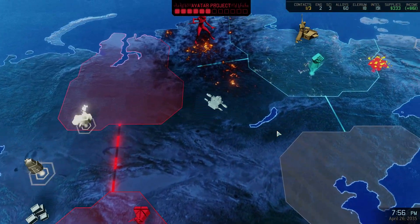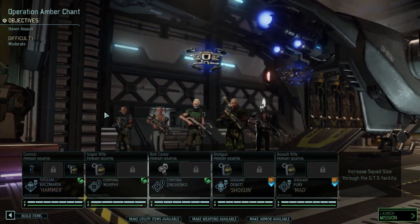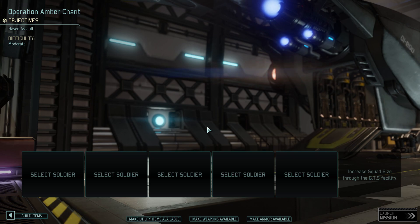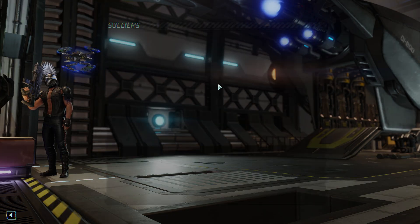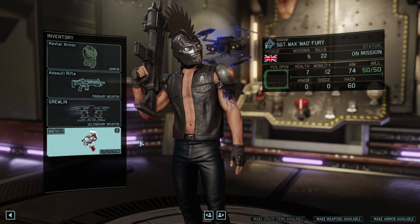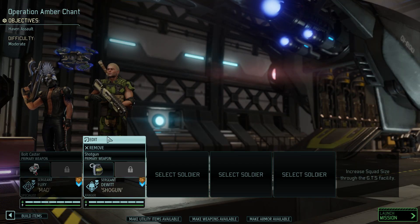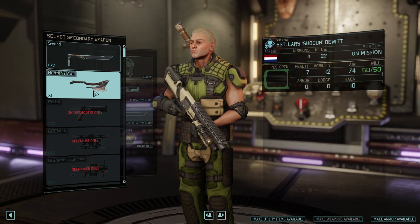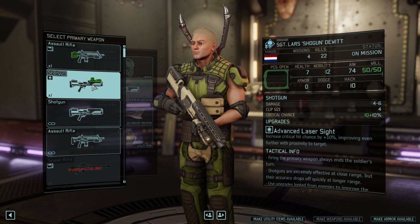Let's see what soldiers we've got available for this one. We've got the Chosen in the last mission so hopefully we shouldn't get this one, but you never know. Let's take out those two — give a medkit and the bolt caster.